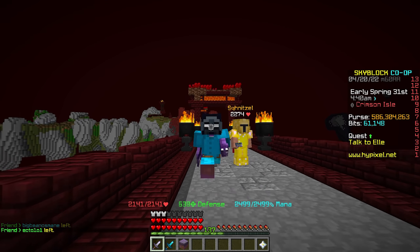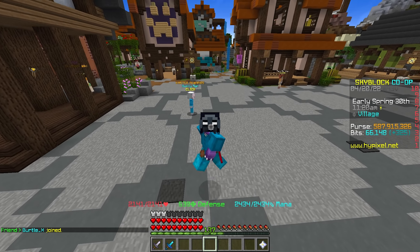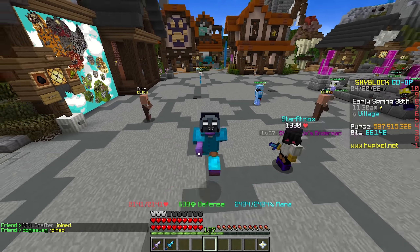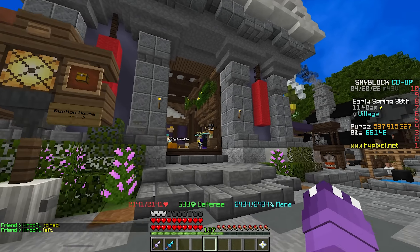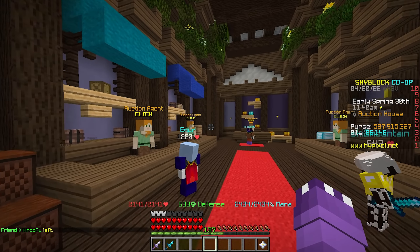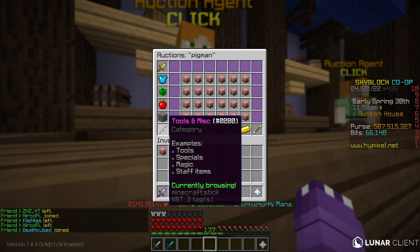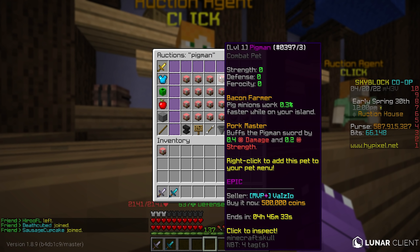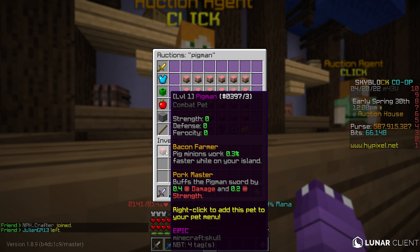The first money-making method with this nether update is a pet that I'm anticipating a lot of people are going to want to purchase. The first thing you want to do is head over to the auction house, search up 'pigment,' sort by lowest, then go to the tools and miscellaneous section and sort by epic rarity. Right now a lot of these pigment pets are going for about 500,000 coins.